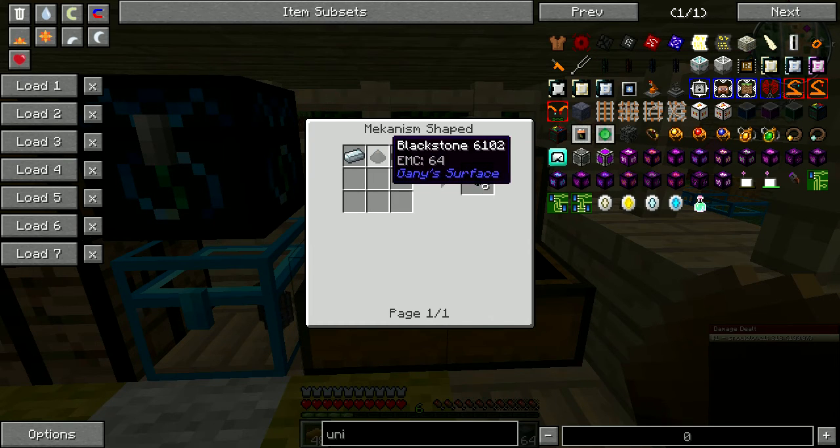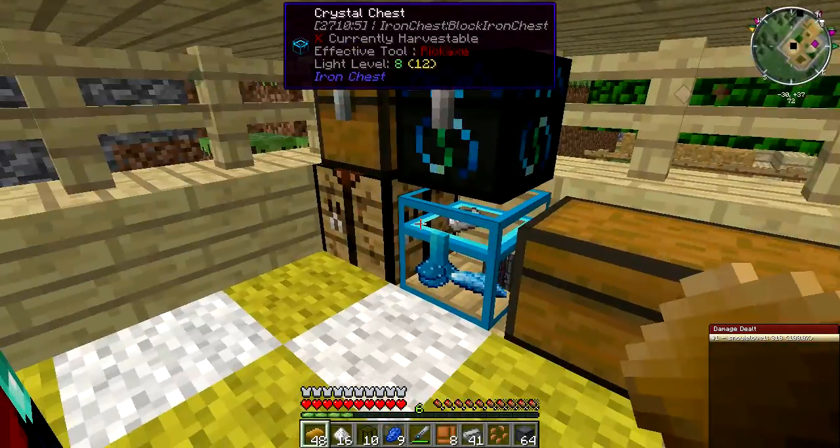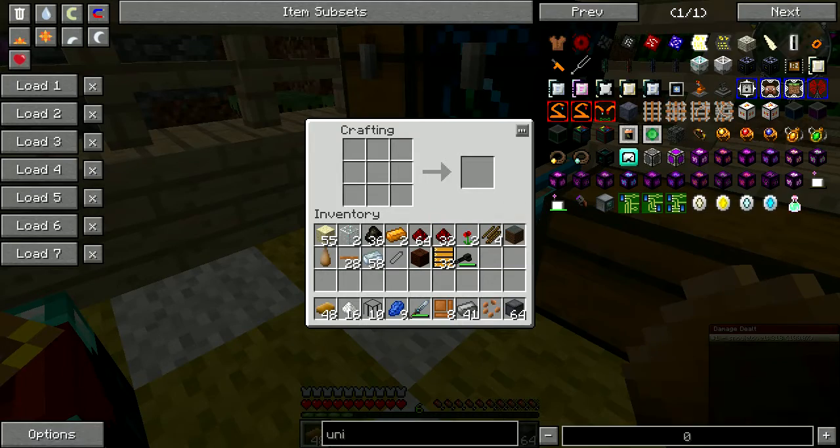We need the basic ones. Obviously, we can probably craft these with some redstone. We have steel, and we have redstone, so we should be able to craft some of the basic ones.